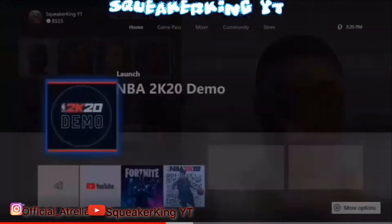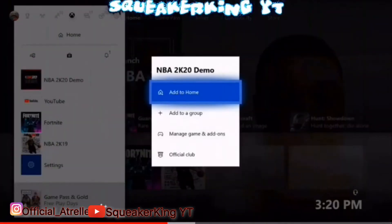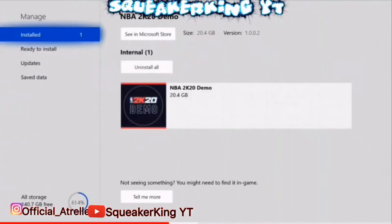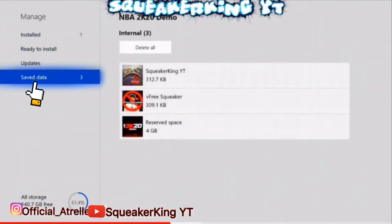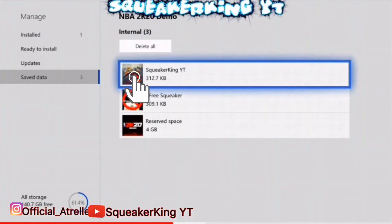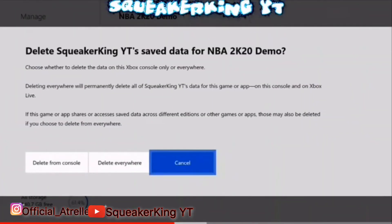If you already have the application open, close it. Go back over to it, press Manage Game and Add-on. Once you get to Manage Game and Add-on, go over to Save Data and on that account that you had it on, clear that save data.